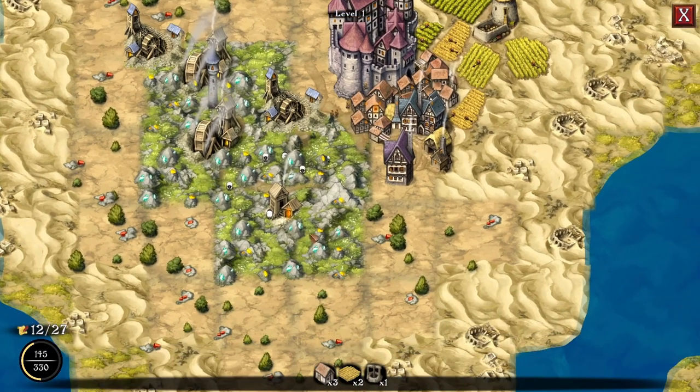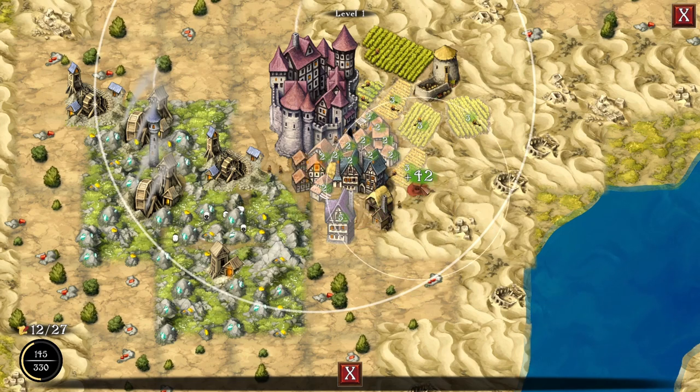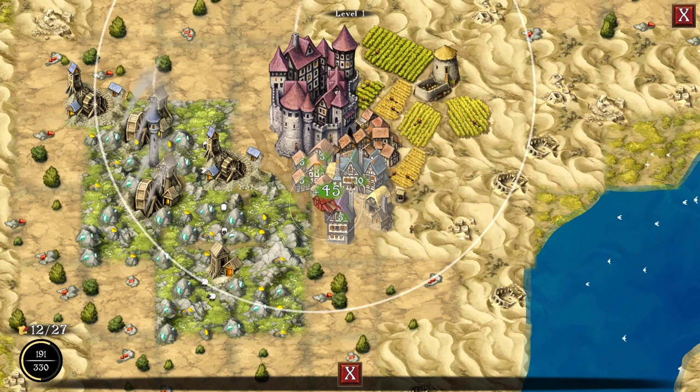That reminds me of like Merlin or something. A well benefits everybody — nice stuff to know now! 41 looks like the highest we got there. 44 — 46 it is. 40, 35.